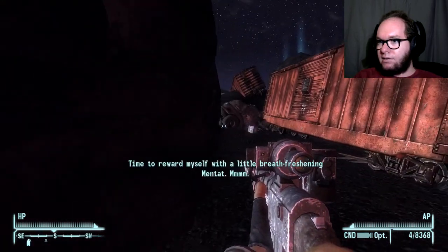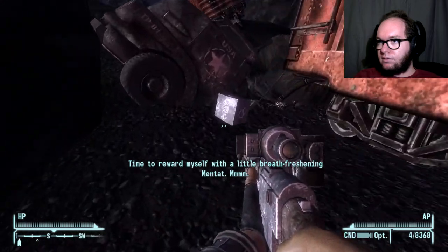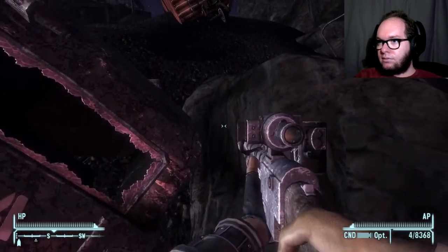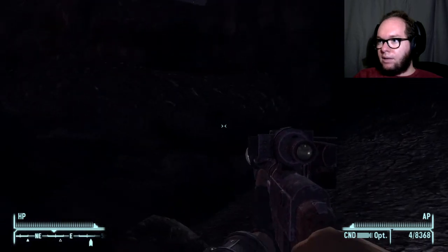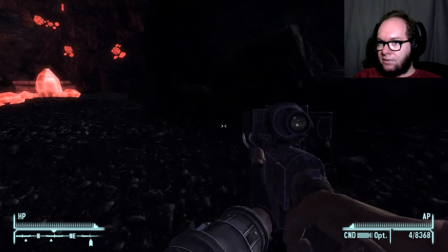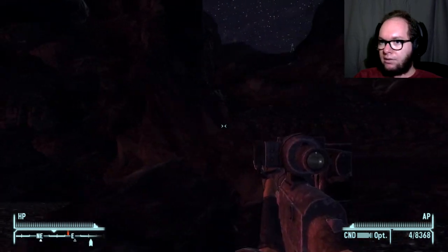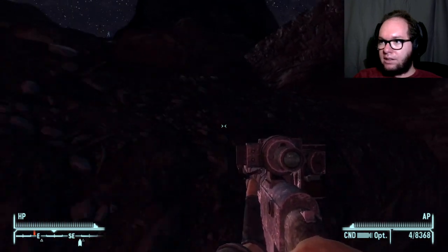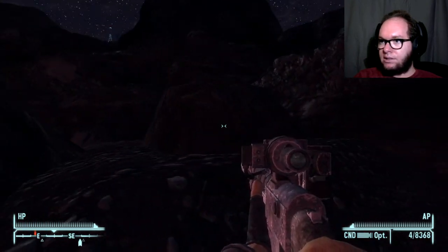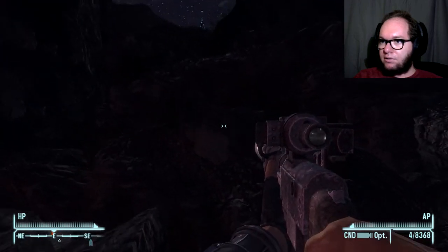Time to reward myself with a little breath-freshening Mentats. Since I left that southwest quadrant of the map, I haven't had any crashes at all. So there must be — it must be those weird hexagon structures. It's the only sense I can make out of it, because once you get near them, the game starts acting real screwy.